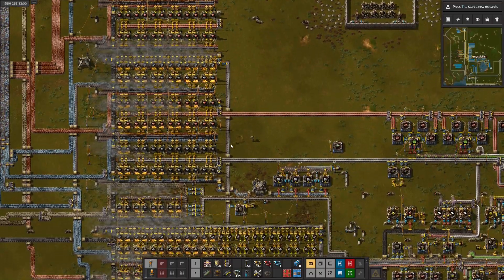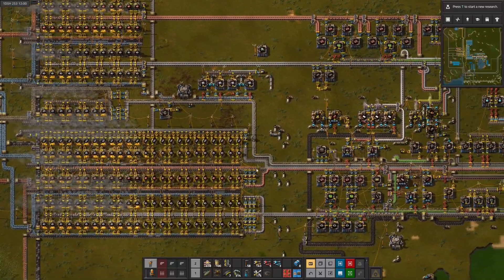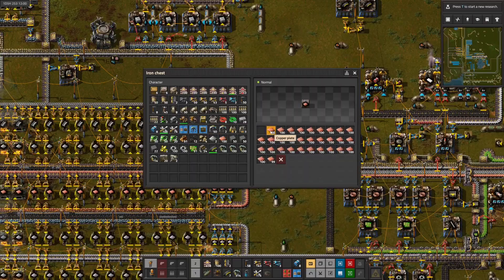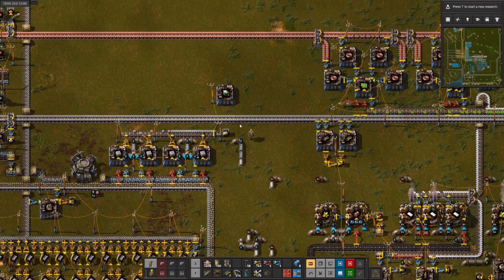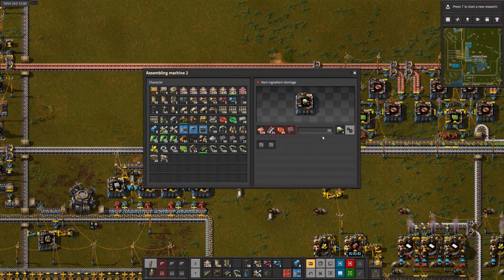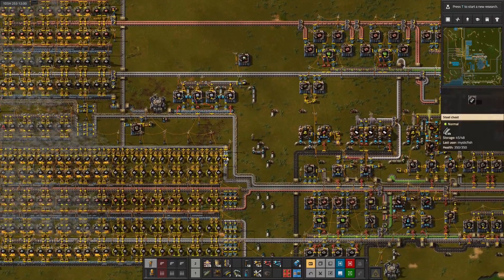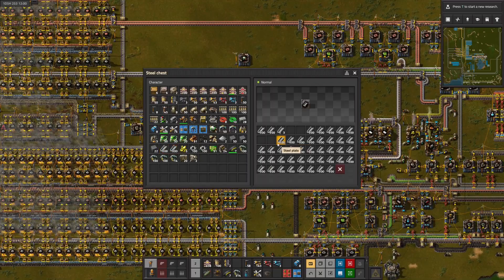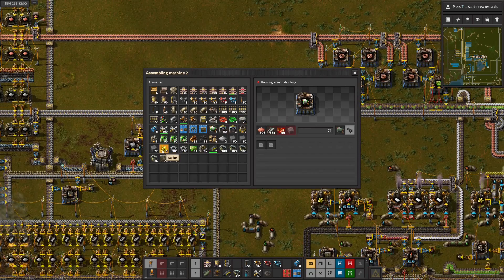We have a copper buffer down here that maybe we can snarf some things from. We can put that in there. We have one nuclear reactor - that's exciting! We need the steel and concrete as well. Steel goes in, concrete goes in.